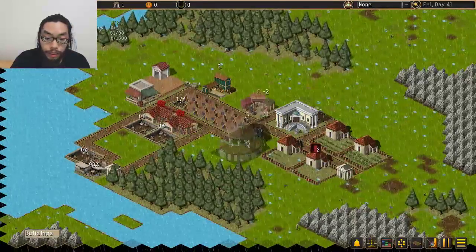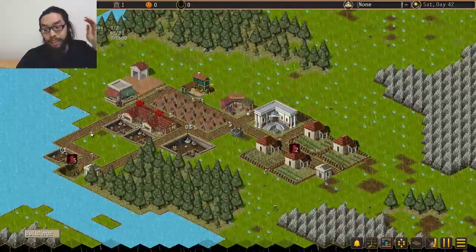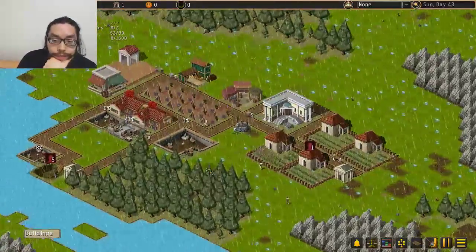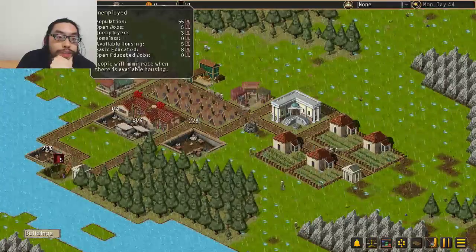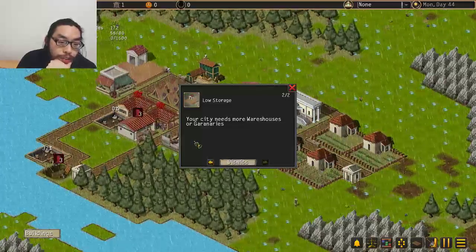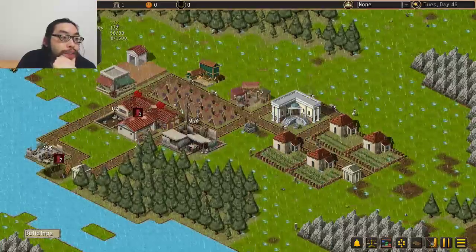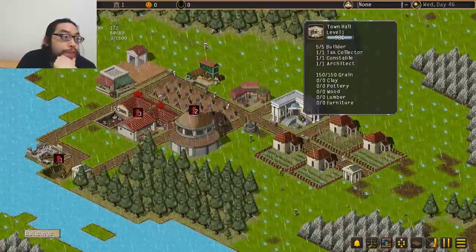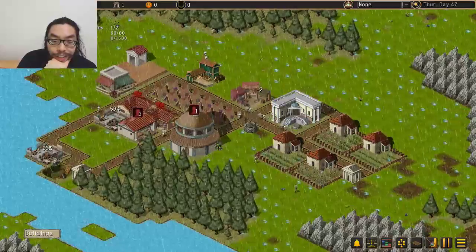Let's put a granary right over here. That's not exactly close, but I want it to be near the market — the trading place. We got a worker shortage here: five open jobs, three unemployed. Available housing for five more, but I'm building so many new jobs. Need more warehouses or granaries. Does it say how much is the total I can hold? 250 grain... 150 grain. So where's this other grain? Are they just running around trying to figure out where to put it? I guess so — they're just running around.